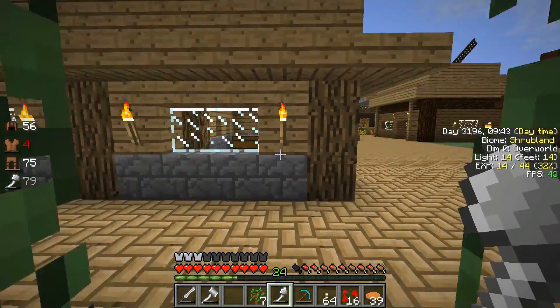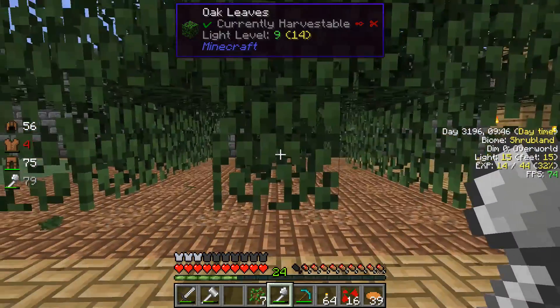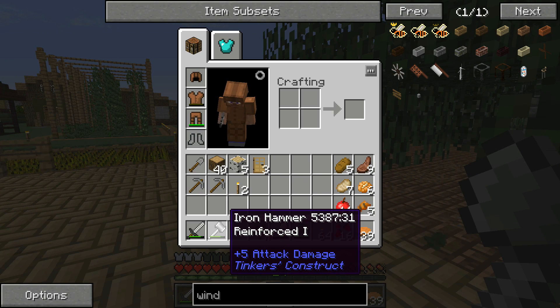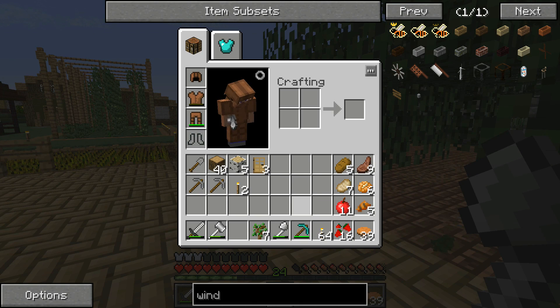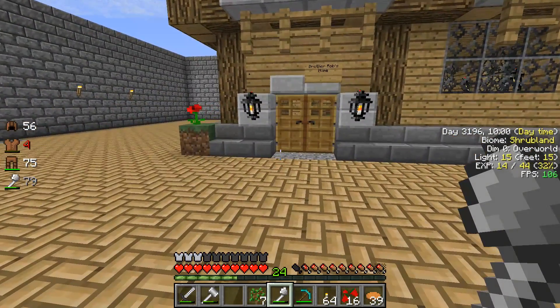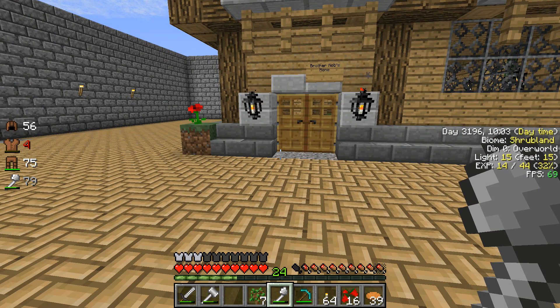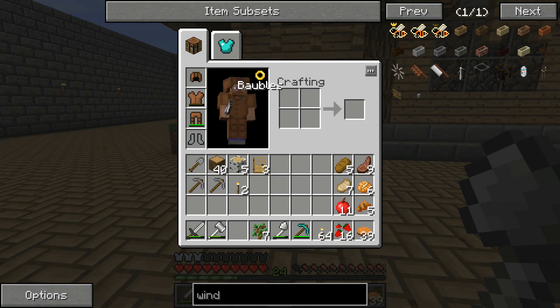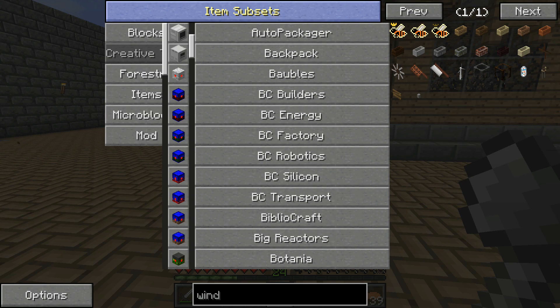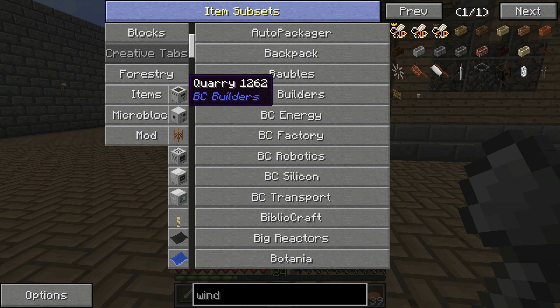Thankfully, brother Will's got his smelter all set up. We have a pickaxe — gotta have one so we can mine until we get some stuff set up here. We want to build a quarry so we can mine better and stuff like that.